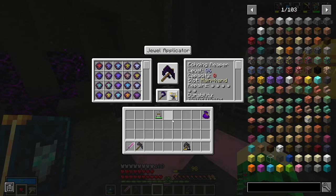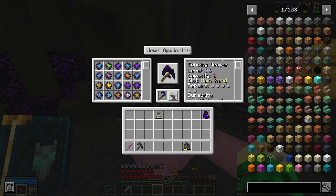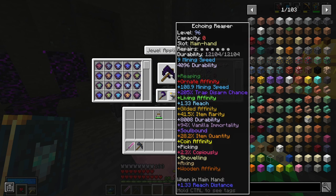In the last episode I said we're gonna make a new chest breaker, and I did. I scoured through all of my jewels and turned an echoing sickle into a chest breaker — specifically a reaper, because I like to tear through the POI. I don't really care about using a little bit of durability on the blocks you break; it's much faster to loot chests that way. It has 108.9 mining speed, over 200 trap disarm, 1.33 reach — an extra block of reach — and 41.5% item rarity, 28.2 item quantity.